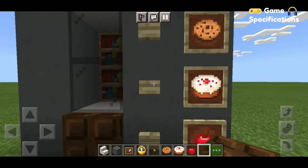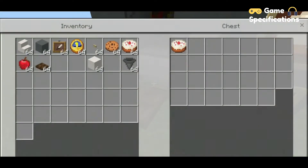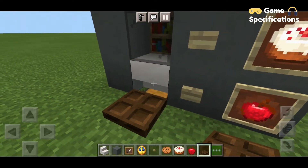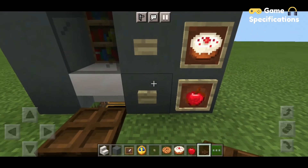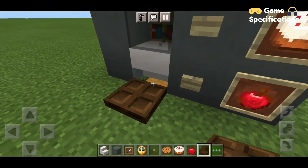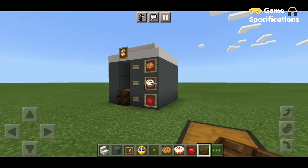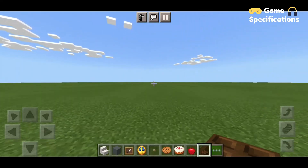Now our vending machine is done — let us see if it works. We just need to press any button and we will get the marked item. It was cake and you can see that we have just got our cake. If I hit the cookie button I'll get a cookie, just like this. And if you want more than one item, you can just hit that button multiple times. That is how you can make a vending machine in your Minecraft Pocket Edition.